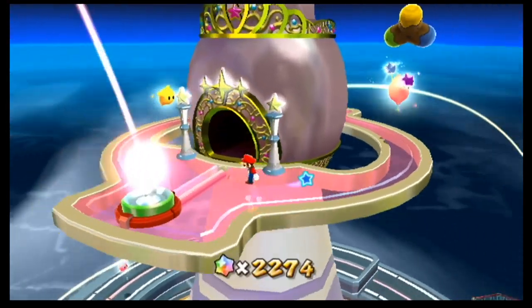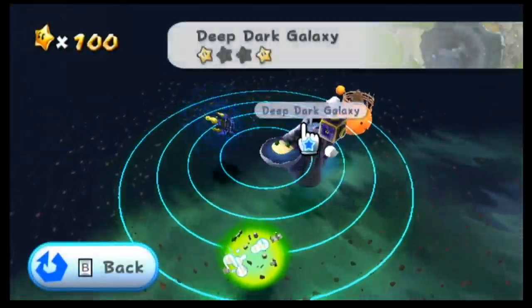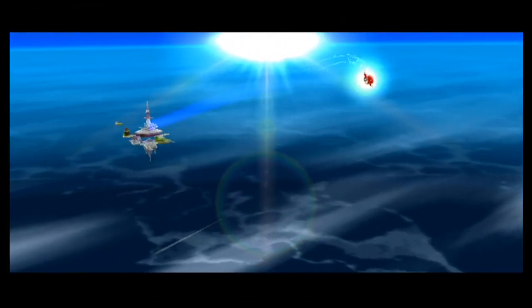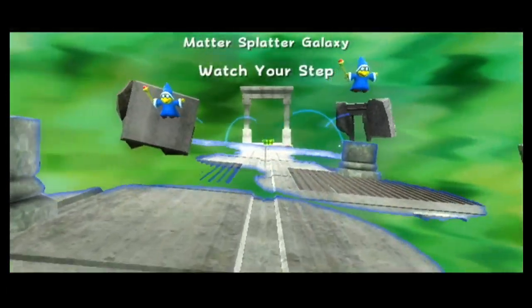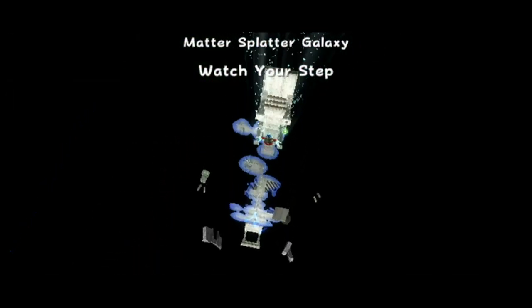1,600 star bits — we have more than enough, so star bits aren't a worry anymore. Let's go to the Matter Splatter Galaxy — the last single star galaxy that's in a dome. Watch your step. This galaxy, I love it — it is so creative. It might remind you of the secret star of the ghostly galaxy, but this pulls it off so well.